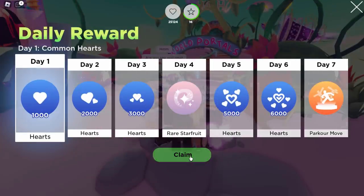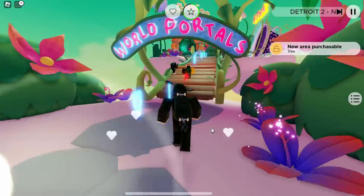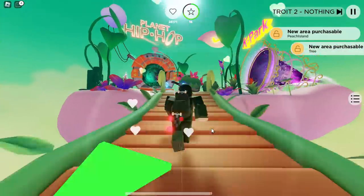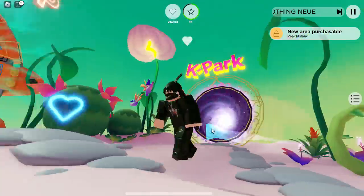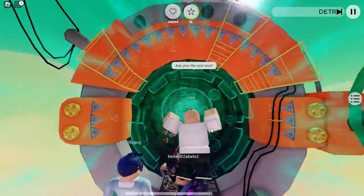Okay, here we are. So once we're on the game, we're just going to claim this, whatever it is, then just close out that. Then we need to go to world portals because we need to go to Planet Hip Hop. Don't get the wrong portal — there's a K Park one, but we want to go to the Planet Hip Hop one. So let's go and teleport in there.